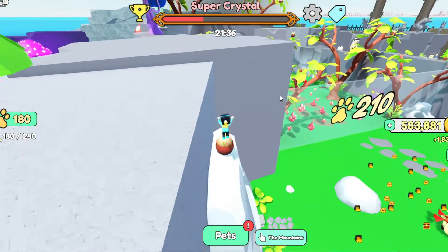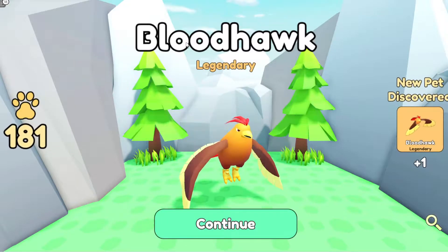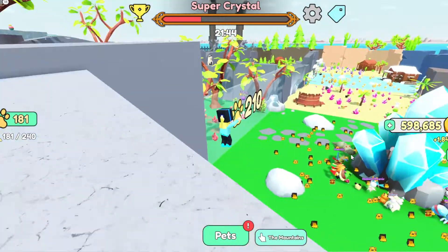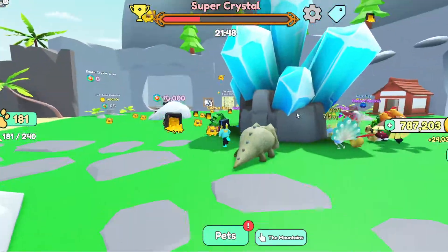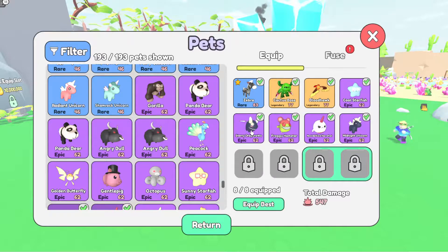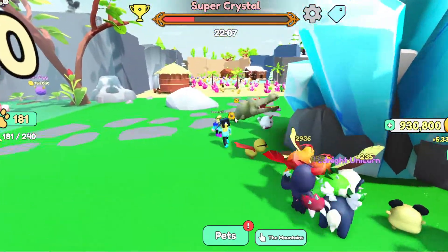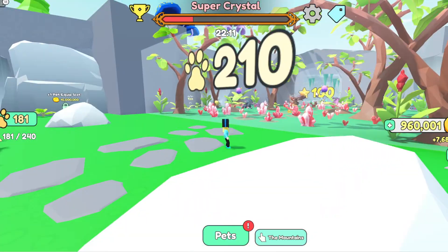Let's open one legendary egg. Bloodhawk — oh my god, it is so cool, so awesome! We also got a shiny and four or five epic pets. We need 210 paths to unlock another biome, and it's going to be really soon.